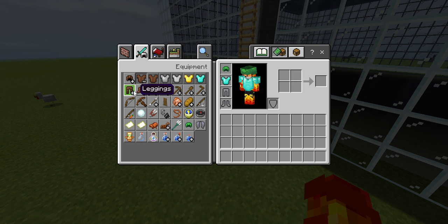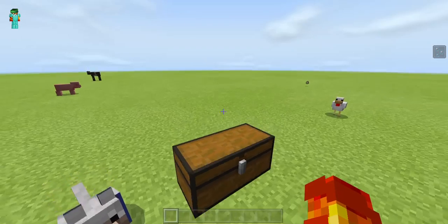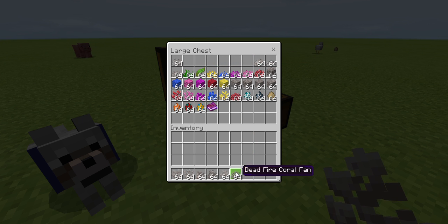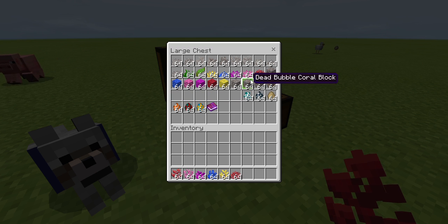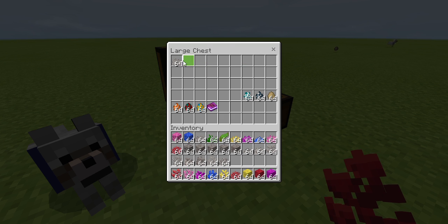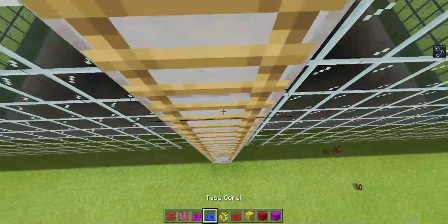Diamond armor should do good since you're not giving me my own armor, Buddy. I gotta go my own ways. Okay, so what do we have here? Oh wow, we have a lot. Let's put this back — let's do the colorful stuff first. Oh gosh, this is a lot of stuff to decorate with, Buddy. Oh my gosh, I wonder how long it took you to find these things.